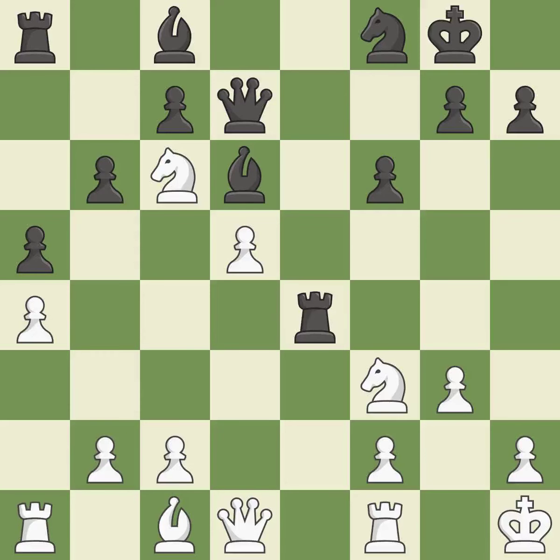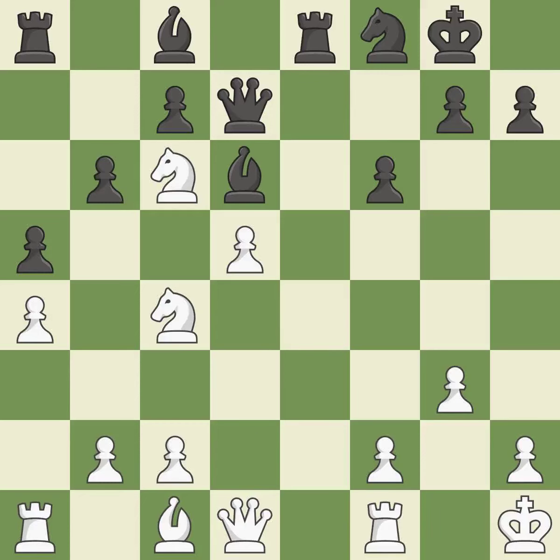That pawn was free for the taking. This misses a chance to develop a bishop outside of its starting square — it is incorrect. The rook is now on a square that is more secure. This mobilizes the knight, allowing it to control more of the board — this is the only move that works. This pins a knight, which restricts its mobility.